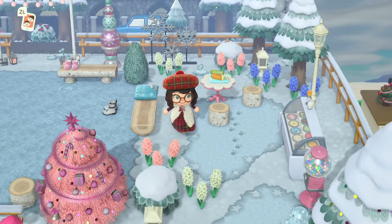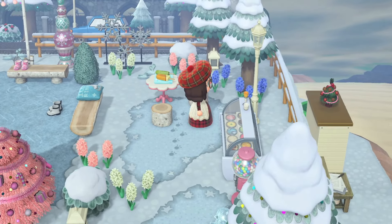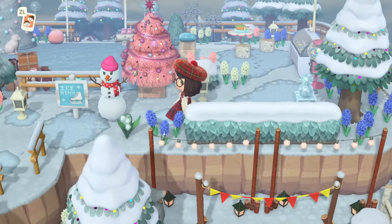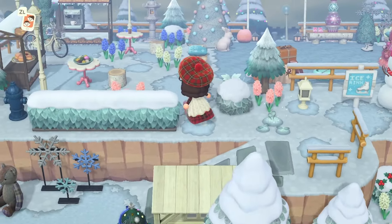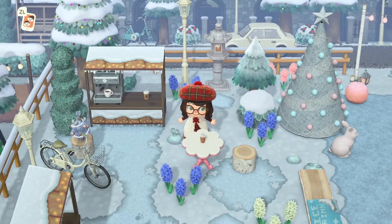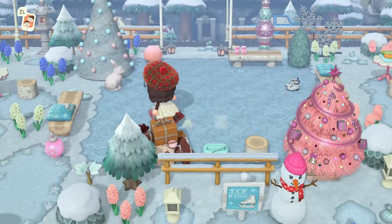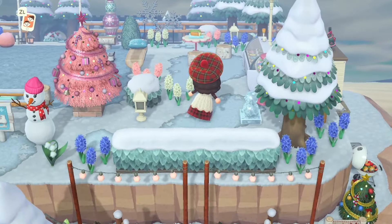Next we are heading to my skating rink, which is probably one of my most favorite spots. I originally was going to use these colors on my whole island when I thought about what I wanted for my Christmas island, but obviously I went a different way. I was really excited when I came up with the idea to use them for my skating rink — the big pink Christmas tree, the blues. I think they turned out really nice, very pretty together. You can get some coffee here.